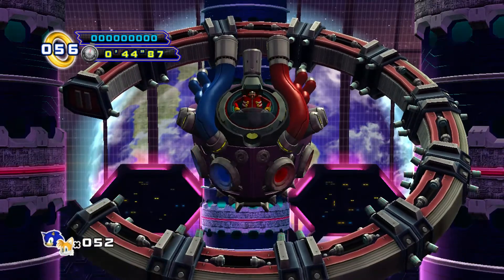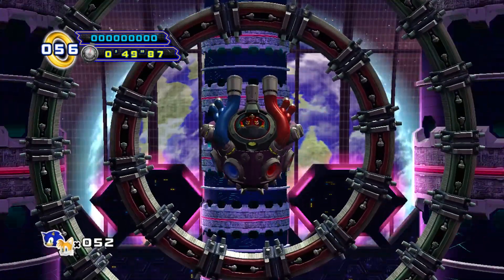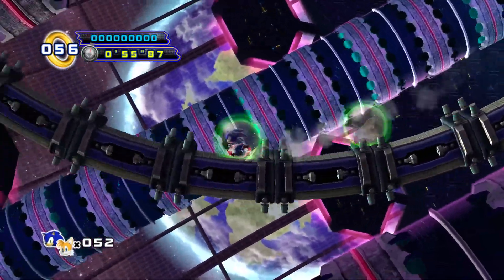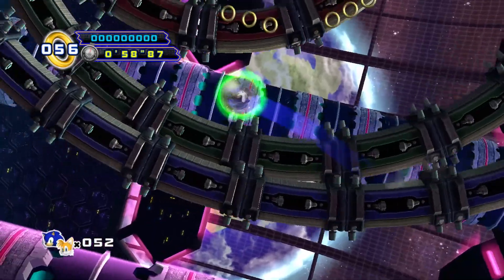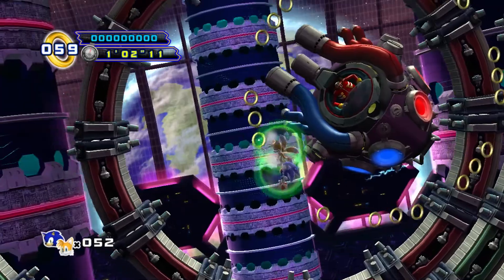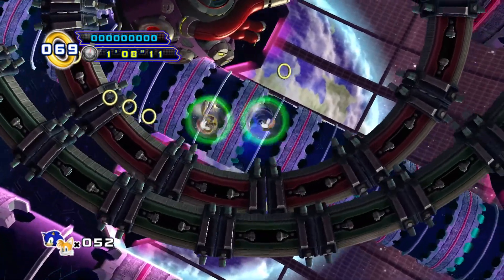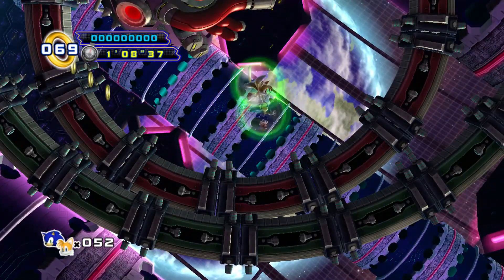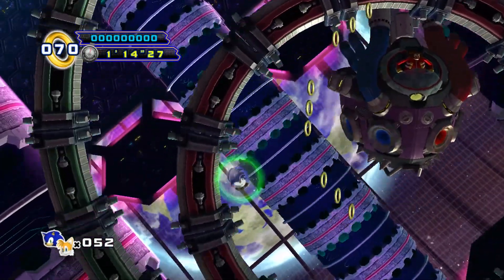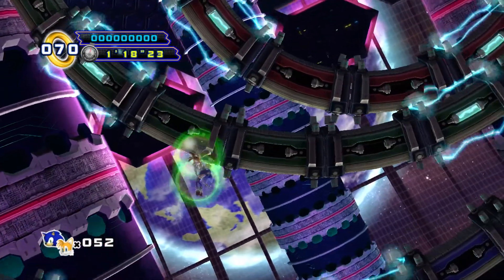This initial fight starts out easy, but the more damage you deal to the Egg Heart will cause the fight to have a bit of a difficulty increase as it progresses. Essentially what we need to do is run along the three outer rings to get towards the Egg Heart and be able to deal damage to it. You do not want to hit the bottom part of the Egg Heart, otherwise you're gonna get punctured by the spikes and electrocuted at the same time, so keep that in mind.